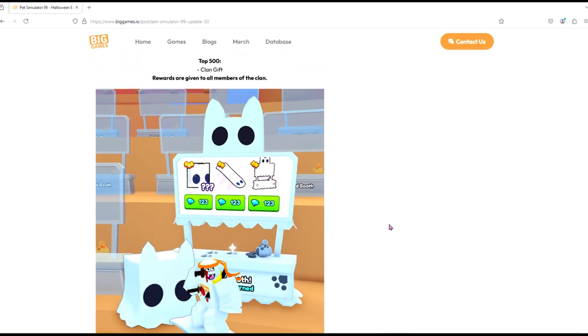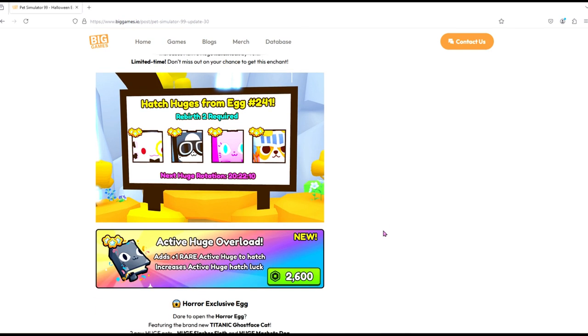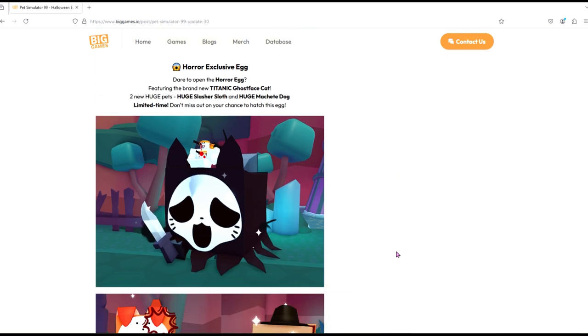There's an exclusive enchant: Active Huge Overlord — adds one rare active huge to hatch and increases the active huge hatch chance to 40. It's limited so don't miss out. It's 2,600 Robux — quite pricey. It adds one rare active huge to hatch. There's no point buying it yet since we can't hatch active huges right now. If you've got the huge hunter pass maybe it's worth it, but if not I wouldn't recommend it.